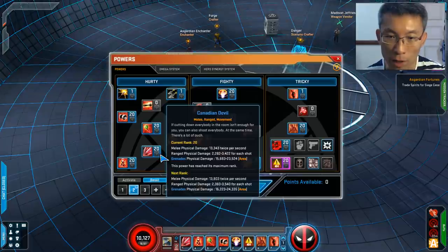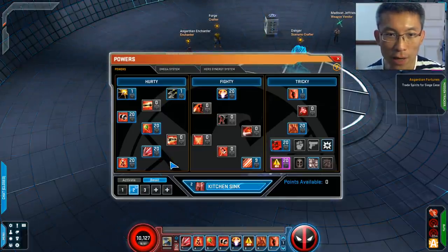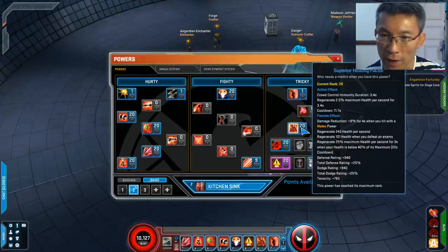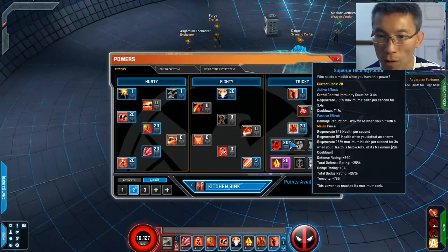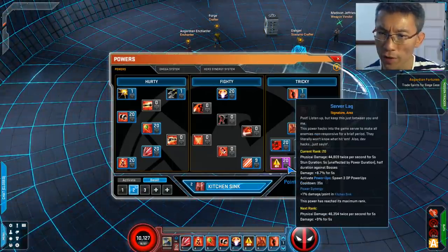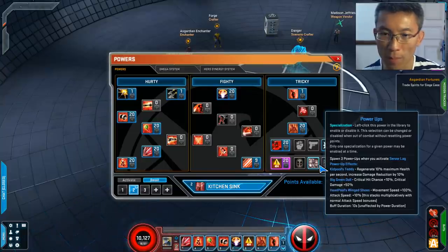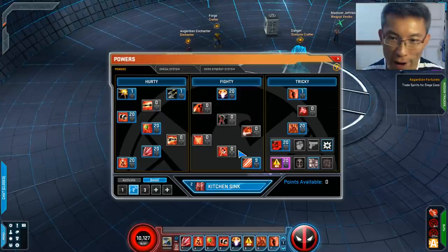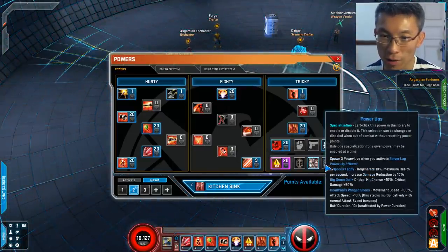Healing Factor — max it. It's nice to heal and have regen. Work with the Mouth as well, because it's all crit damage and brutal. And Silver Lag — just max those. For which Silver Lag to use, I use Power Up because as a Canadian Devil you've got to move around anyway and pick up all those teddy bears, so that works out quite nicely.